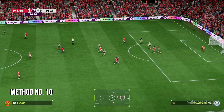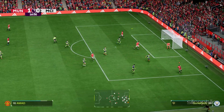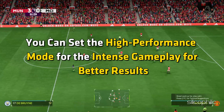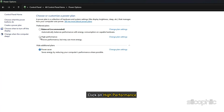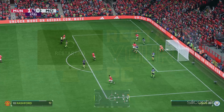Method 10: Set the power settings to high performance. Allow the PC to prioritize performance optimization over power saving. You can set the high performance mode for intense gameplay. Open Control Panel, set the view by section to Large or Small Icons, select Power Options, and click on High Performance under Hide Additional Plans. Once done, restart your PC and then launch FC-25.